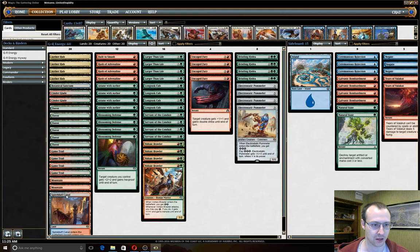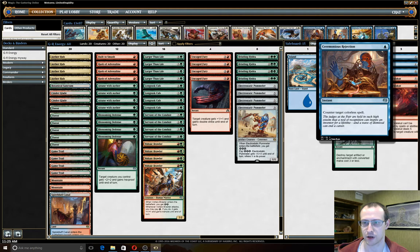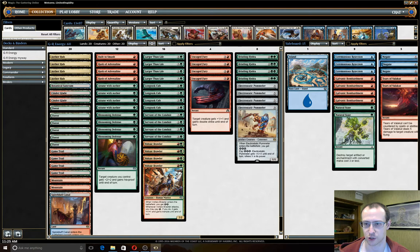The original sideboard plan was boarding in Ceremonious Rejection and/or Negate, with an Island you can find with Attune with Aether, and then running Botanical Sanctum, Spire Bluff Canal, four Aether Hubs, and four Servant of the Conduit as ways to cast these counterspells.